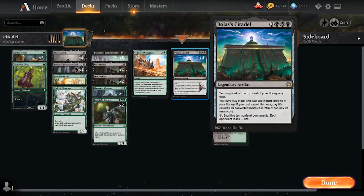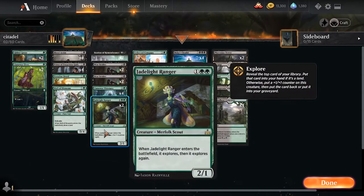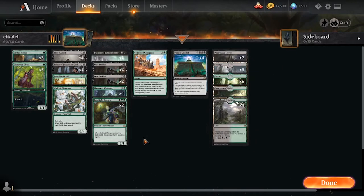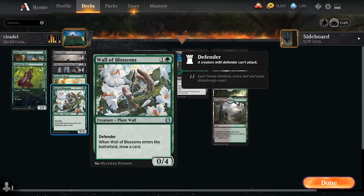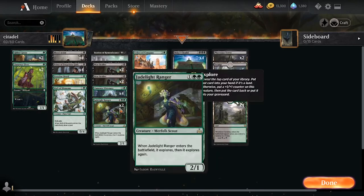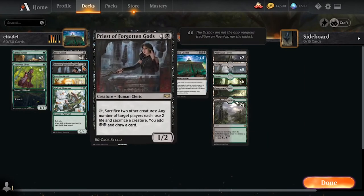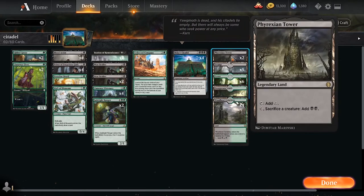Your main goal is just to land a Bolas's Citadel, get some scrying off of cards like Woe Strider, and use things like Blood Artist and Bastion of Remembrance to gain enough life to continue casting spells using the Citadel's ability. The backup plan is to drain your opponent out using a combination of natural card advantage creatures like Wall of Blossoms and Jade Light Ranger, as well as Llanowar Visionary and Collected Company to get enough creatures to deal enough damage with Woe Strider or Priest of the Forgotten Gods. You are capable of, I believe, as early as a turn 4 Citadel win using a combination of ramp creatures and Phyrexian Tower.